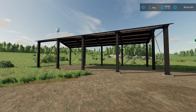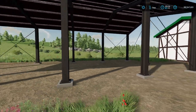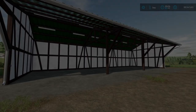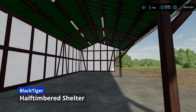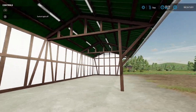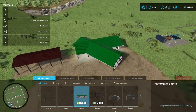For placeables, the first is a Metal Shed from Gracious — just a metal shed where you can store stuff, found under Sheds for $15,000. Right next to it is the Half-Tempered Shelter from Black Tiger at $63,500. This one actually has a light switch, which is really nice.